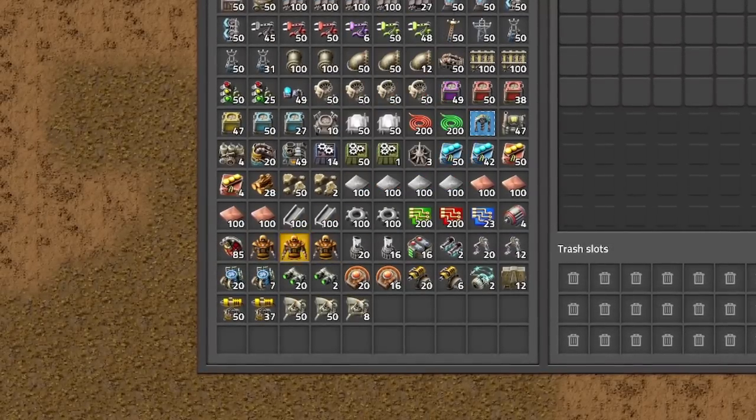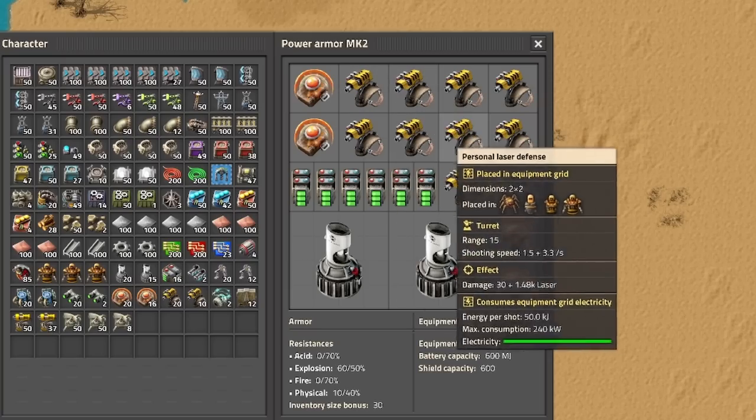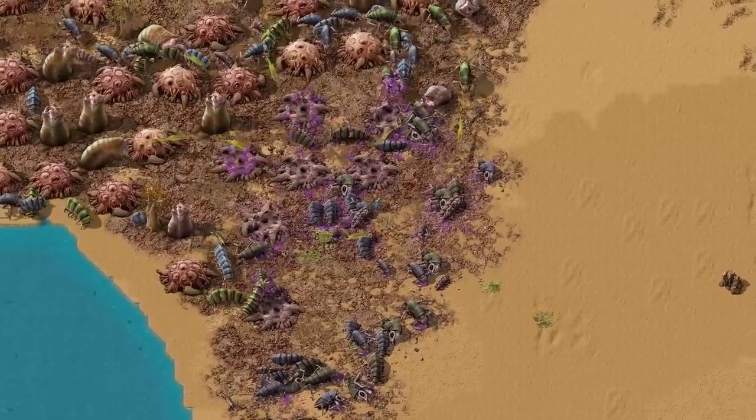This is why you should create at least 3 armors and cycle through them when needed. First is an armor for combat, which contains mostly lasers. The use for it is obvious.